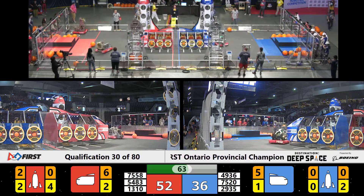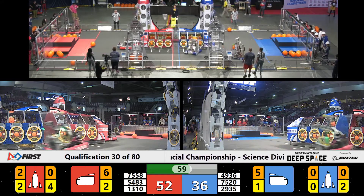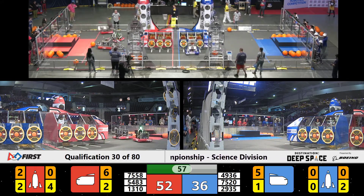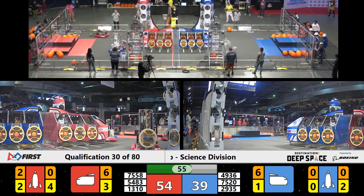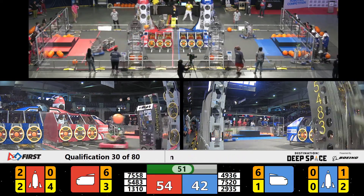We are getting close to that one minute mark. Check out right now — cargo for the Red Alliance is 8 and Blue Alliance is 5. Panels on the Red Alliance: 2, 4, 6, we've got 7. And to the other side, 3 for the Blue.